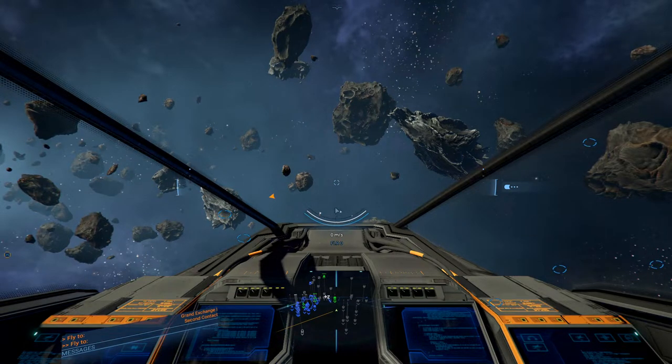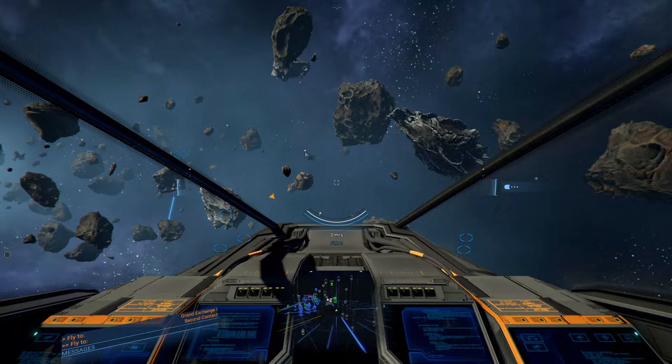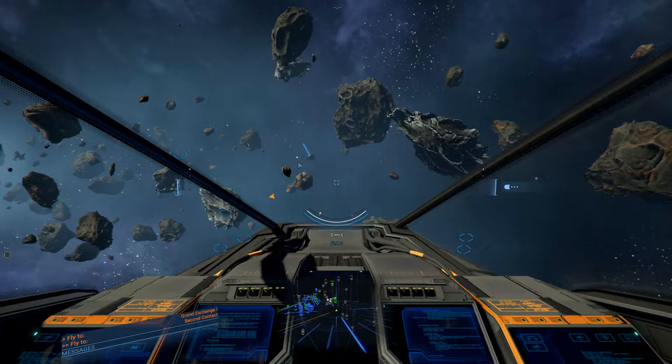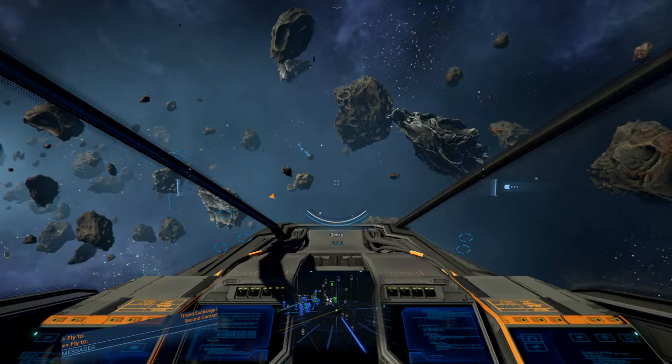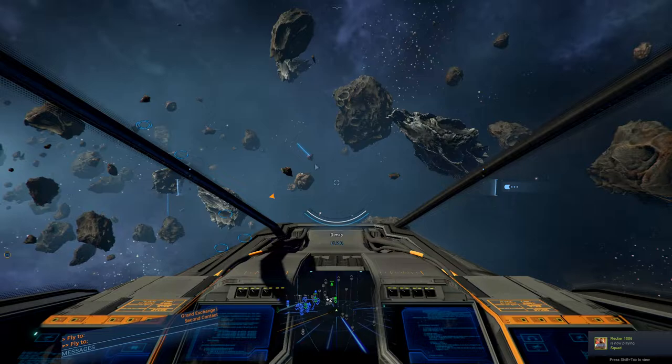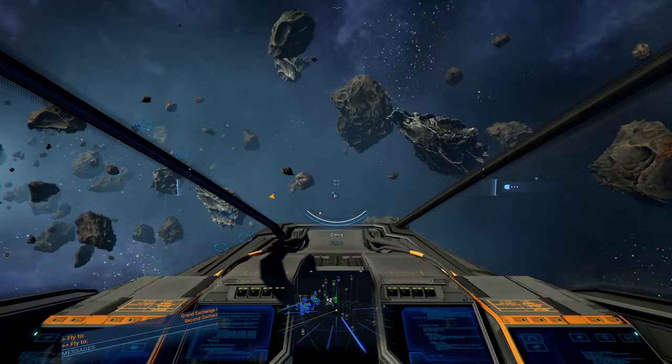Hello everybody and welcome back to another episode of X4. What we're going to be concentrating on today - you'll notice this little asteroid I'm circling with my mouse. You notice it was twinkling. I just pointed that out because that mining ship's about to obliterate it. That is the sparkle I want to tell you about - that little white dot that was flickering. If you missed it, rewind the video and you'll see it.